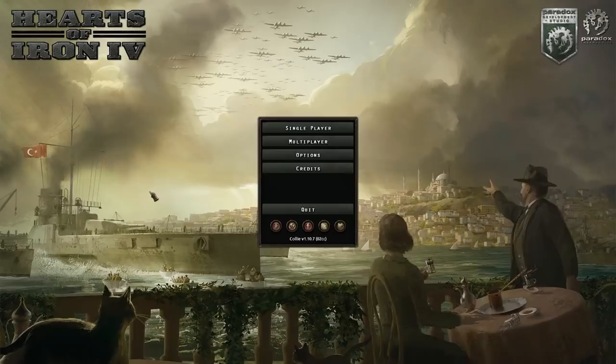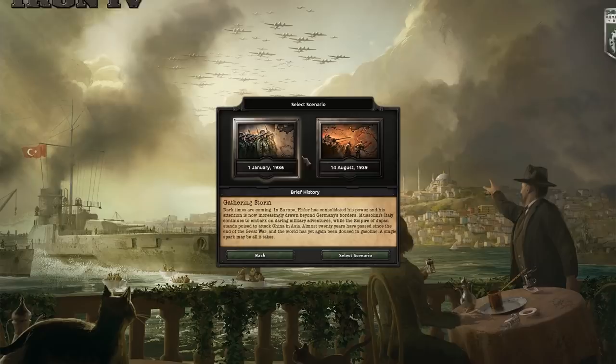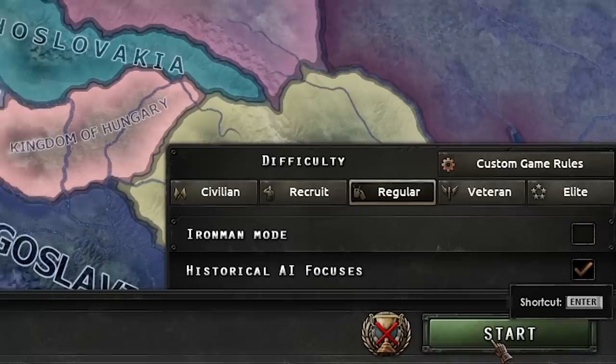This video is actually about Turkey — no joke. It's actually about this battleship here, or you could say this is a light cruiser. Lots and lots of light cruisers. Single player new game, 1936, and we are going to be playing as Germany — potentially the bad guys of the Second World War. Regular, historical. Off we go.